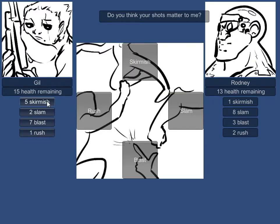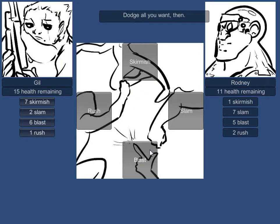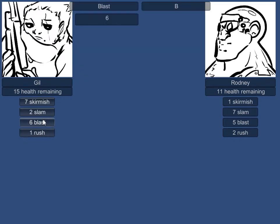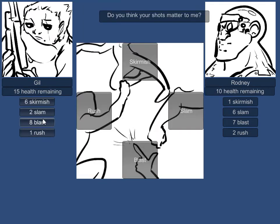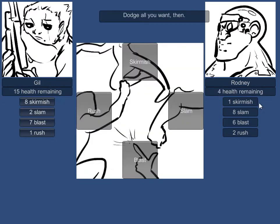I think he's probably going to slam again, so let's skirmish again. It was a tie, but we had a higher stat, so we came out ahead. So now our highest threat is the skirmish, but we also have a blast. He may end up using this rush. Let's go ahead and presume he's going to rush. We did win that tie. Let's pick the skirmish because I think this is the safest bet. We won that one handily, and now he's down to four health.